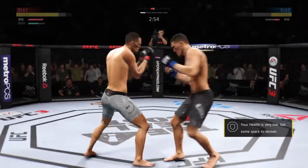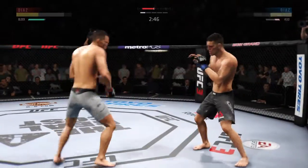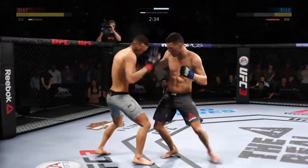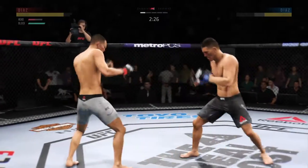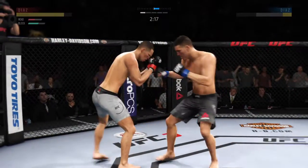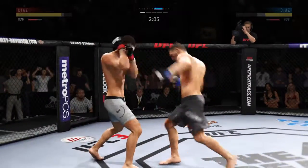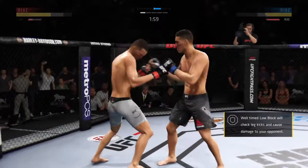This is crazy. Oh, my goodness. Nasty combination. Big shot to the head. He's hurt. This could be it. Combinations here. The left hook hits home. And the chance of Diaz running through the crowd. Starts to get the combination going with the fist. Right on the button. Good job of timing strikes here. Lands a punch.